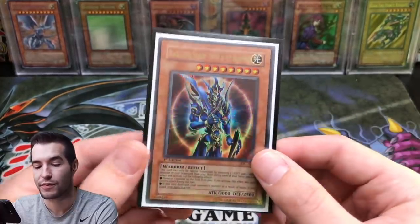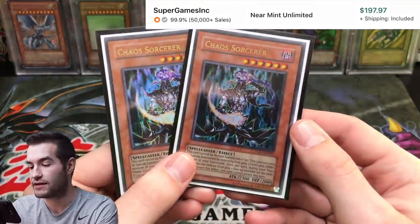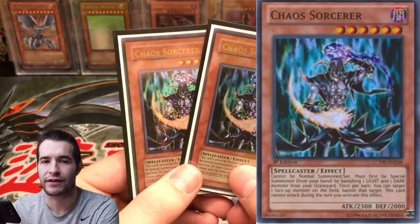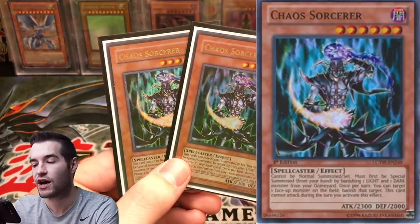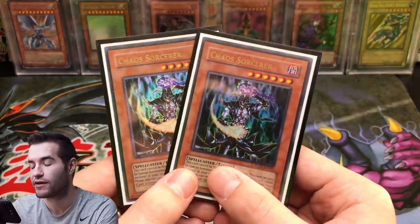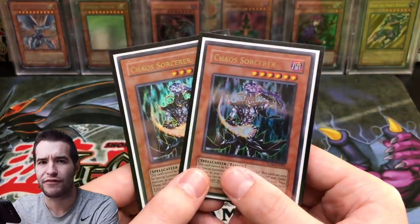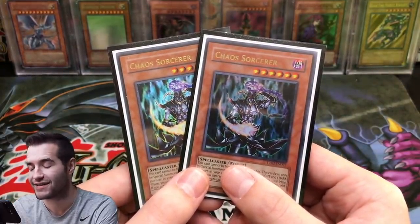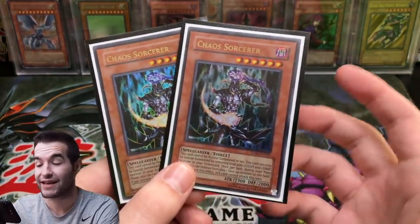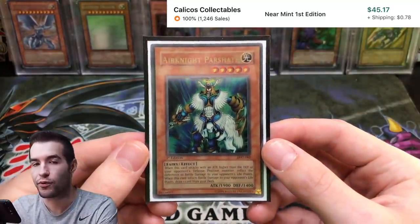Next we have two Chaos Sorcerers — these are Turbo Pack 2, the ultra rare version. There are also super rares from Legendary Collection and commons from Invasion of Chaos, so I think Turbo Pack 2 is clearly the number one rarity. I think they're around $150 to $200 each, which is a lot, but since these are a staple in almost all chaos decks, they're pretty valuable.